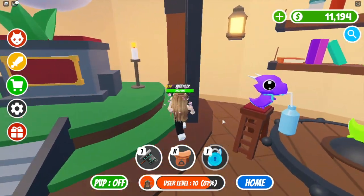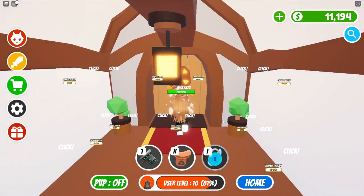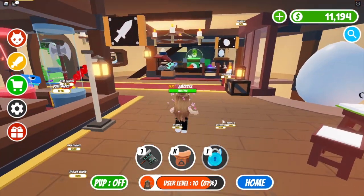Then you need to head up to the next floor and have completed the whole of the second floor as well — the whole of the second story of the farm and the second floor with the droppers.